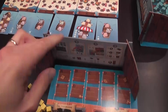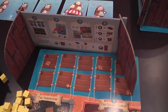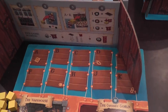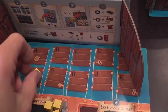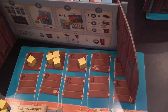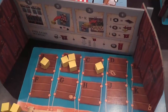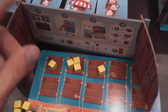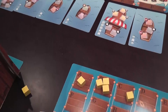Each player also has a screen, a player aid, and a pool of cubes in their color. The general idea is that during your turn, you will plot your actions — you take a number of cubes from your personal supply and place them, committing to sending them to different ships. Everybody does that behind their screen at the same time. So each turn starts like this. Then, once everybody is done plotting, all players simultaneously move their cubes to the corresponding slots.